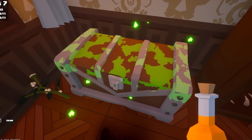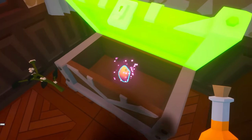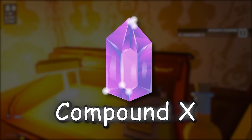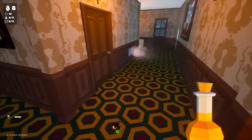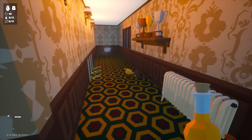I feel like maybe I'm supposed to do something — oh, I can see through the walls and things! That's incredible. I actually became a spider. That's amazing. What do we got in this chest? We had to do the spider potion to unlock this chest. We've got another compound X.